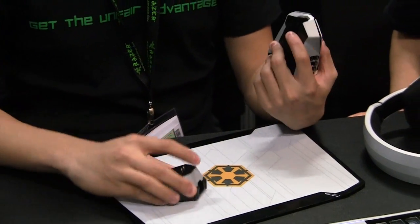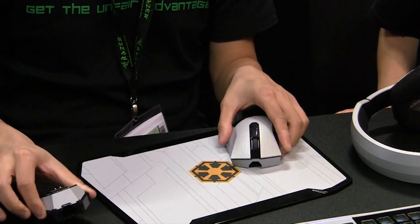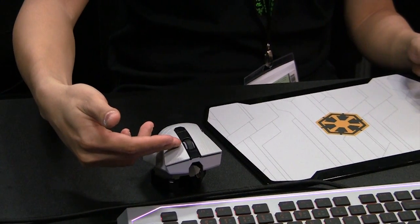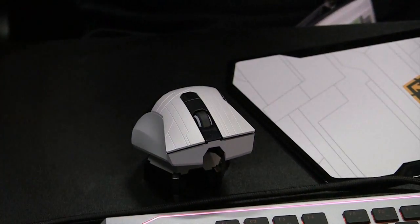It comes with wired and wireless modes — you can plug it in straight or plug it into your base receiver. This also acts as a charger, so you can charge it like this. It comes with tri-color LED as well, so you can change your colors and match it with your keyboard.